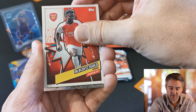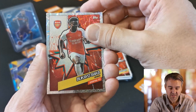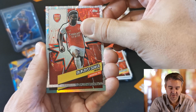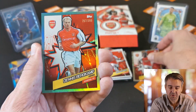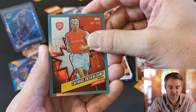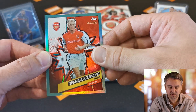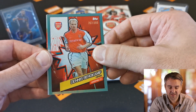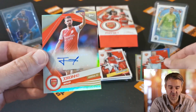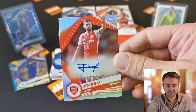And our electric parallel is Bukayo Saka — so that's a good start! Our first numbered card is Dennis Bergkamp, number 399 — nice. And our last numbered card is... an autograph! We hit an auto — Shoshinyo. It's not numbered, but it's an autograph!